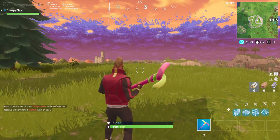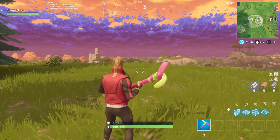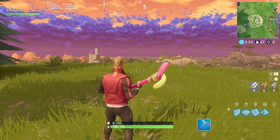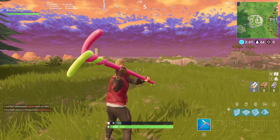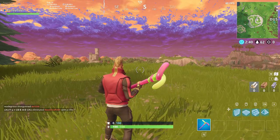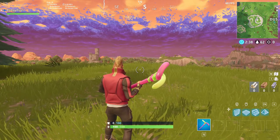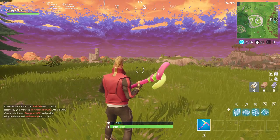This is what the Balloon Axe looks like in your hand while you're in a game of Fortnite. I'm going to stop talking so you guys can listen to the sound. My interpretation of the sound is just like one balloon rubbing against another balloon — that's the best way I can put it. It just has that balloon texture sound.